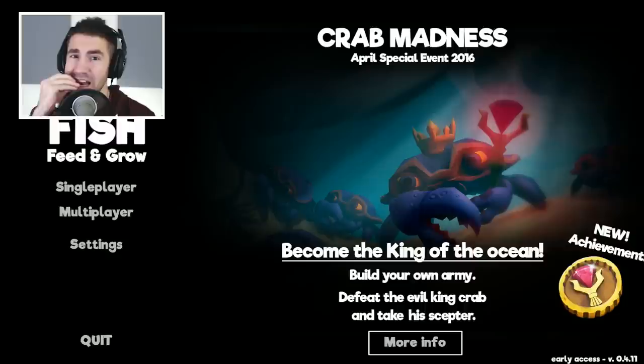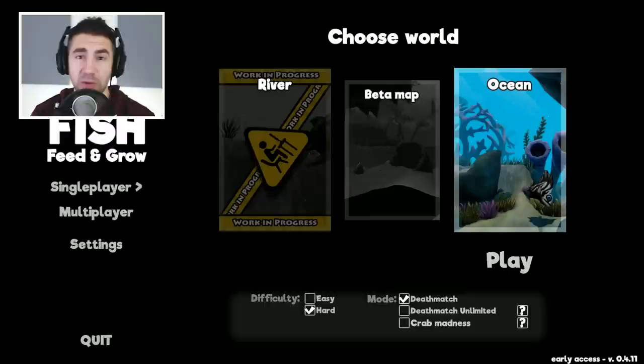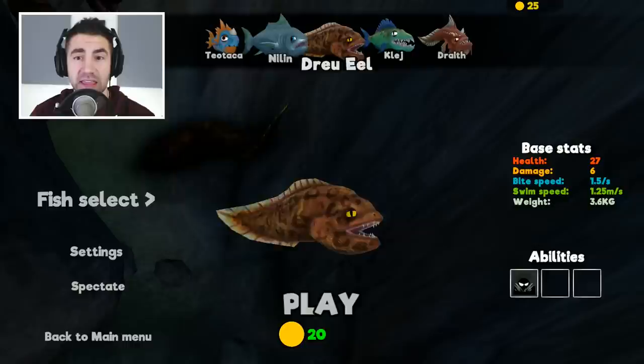So guys, this is an early access game, so there might be some bugs, little glitches here and there. They have two maps so far — there's a beta map and the ocean. We're gonna be playing in the ocean today and doing deathmatch. There's also a crab madness mode, maybe we could try that in the future. So this is the fish select. You can select your fish right here — the Bybos, the Raptor, the Teotaka, Nillin, Drew Eel, Kledge, Draith, Tigershark, and Braurag.